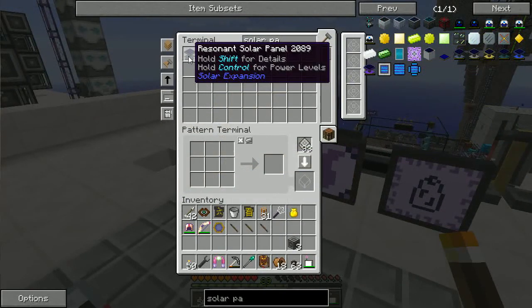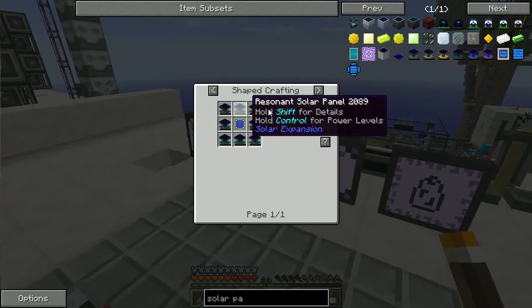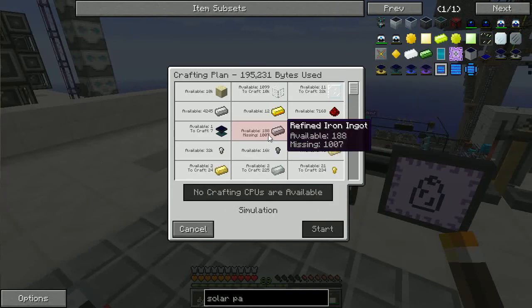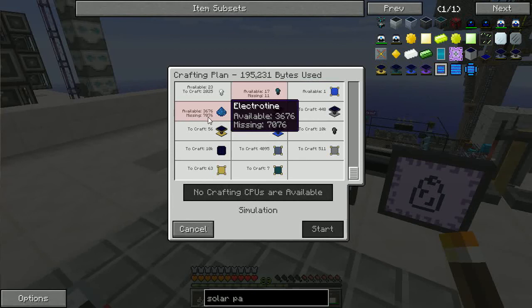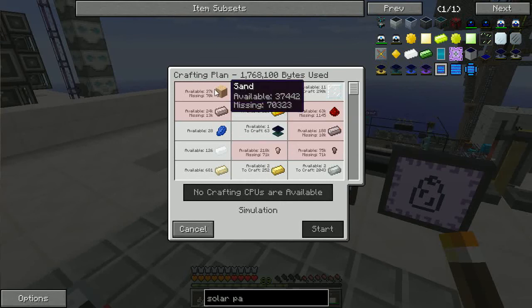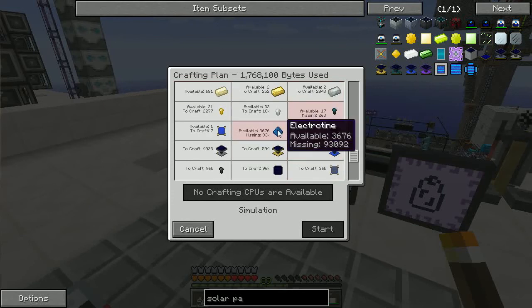This is not going to work because I got all the way up to the resonant solar panel, which is two steps away. I need to go from resonant to advanced solar panel, and then finally the ultimate solar panel. Unfortunately the advanced solar panel — doing just one of them — is going to require 1,000 steel refined iron, a lot more enderium, and 7,000 electrotene. That's just to get one of the nine that I need. If I got all eight: 24,000 iron is not enough — I need another 13,000 of almost everything. I'll need 93,000 electrotene, and for the entire time I've been playing I only have 3,000 electrotene left.